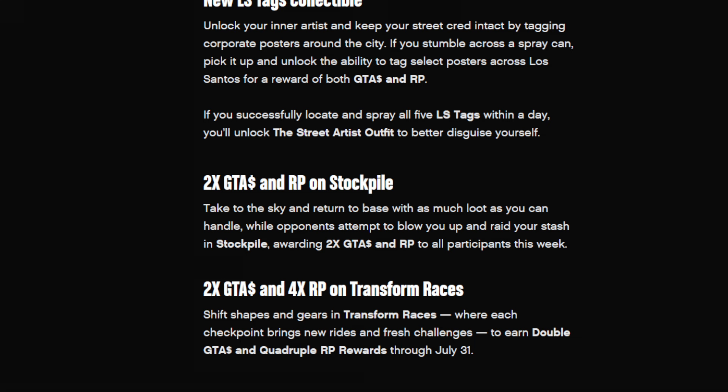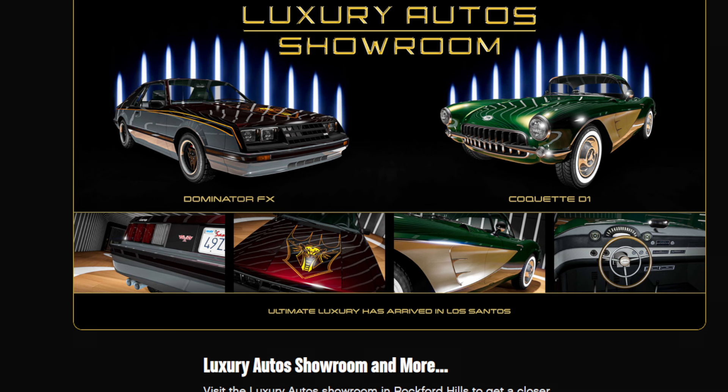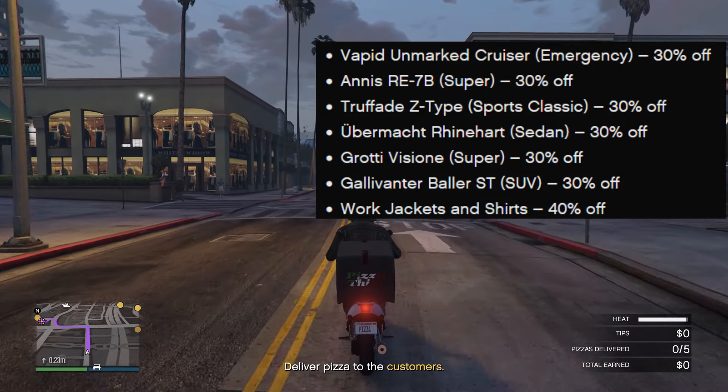You can earn that outfit by simply doing five LS tags within the day. Double cash and RP on Stockpile, double money and quadruple RP on Transform Races. Meanwhile at Simeon's, the Retinue, Cyclone, Chuberek, Z-Type, and Kalahari are available for test driving. Down the road at the Luxury Auto Showroom: the Dominator FX, the Cockat D1.